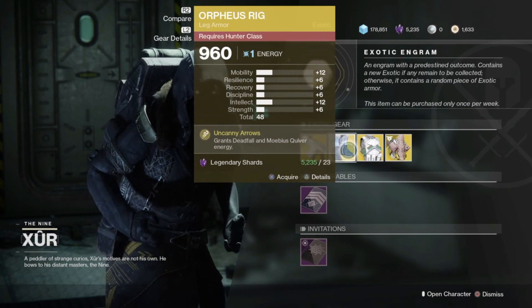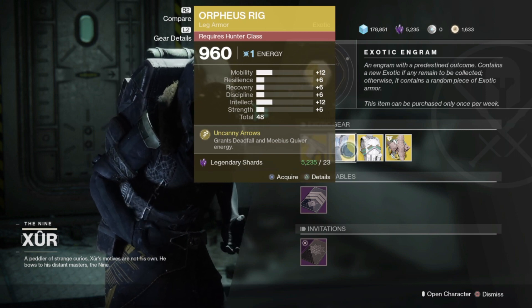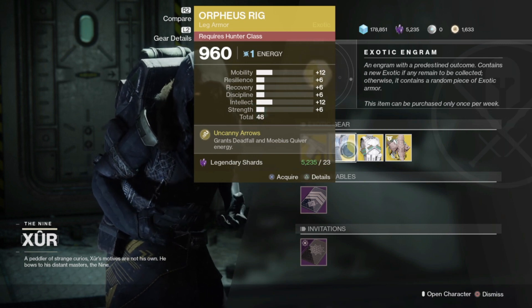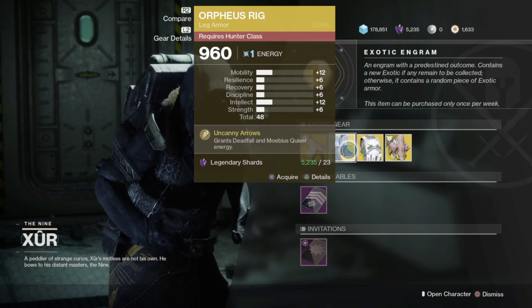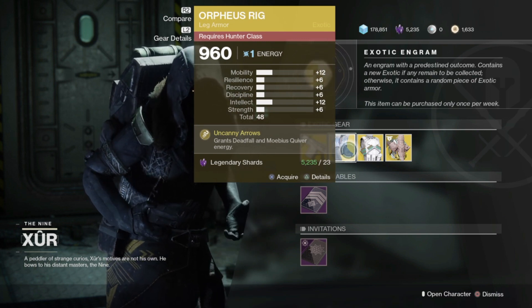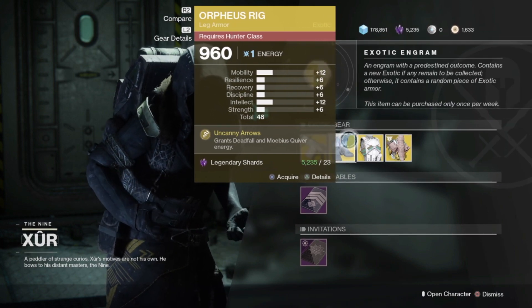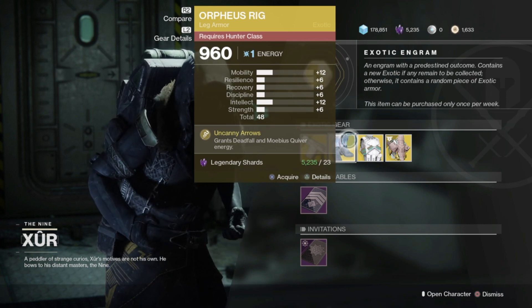Next up, the Orpheus Rig. Every Hunter out there definitely has to grab this. The Uncanny Arrows is the exotic intrinsic perk, which grants Deadfall and Mobius Quiver energy. Basically, if you chain nine enemies you will get your super back, and you'll also allow your fireteam to get their supers back, which lets you chain supers — especially for Nightfalls, Raid Encounters, and all of the really good PvE content.